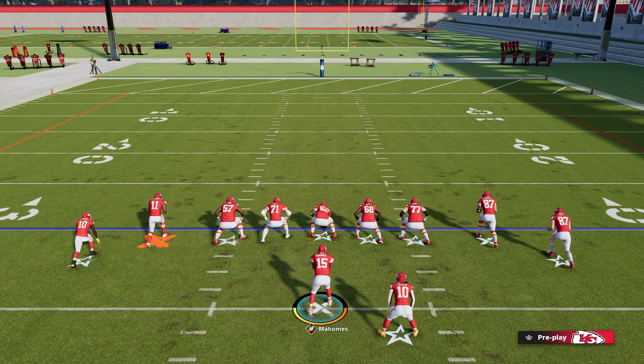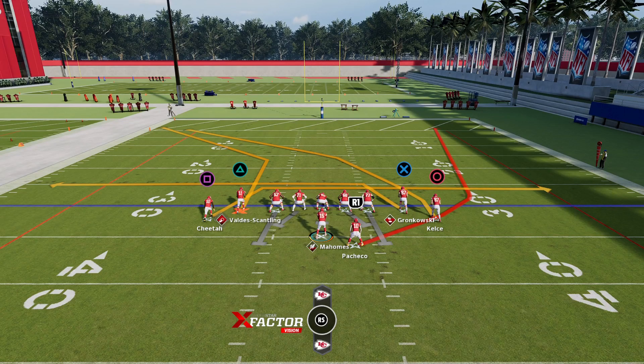The way Playmaker ability works is the right joystick is how you control the receiver. Unfortunately, you cannot choose which receiver you are controlling — it is the receiver that is closest to the quarterback. So in this play, which is a basic mesh play, we are going to be looking at Cheetah to see if we can get him to go back over to the left. When he gets to that right hash mark, I'm going to flip the right joystick to the left, and it's going to force him to make a hard stop and go to the left.